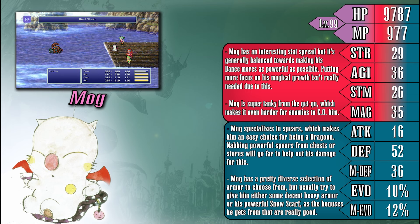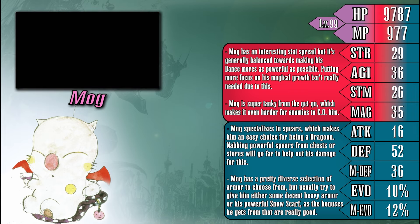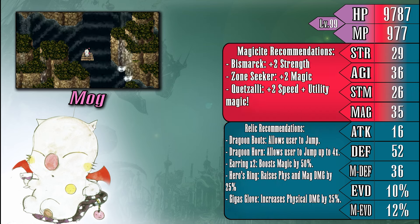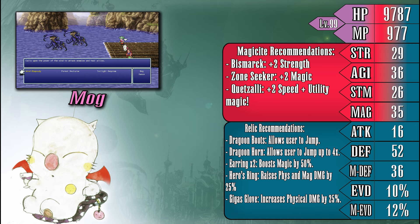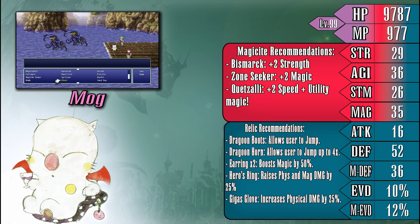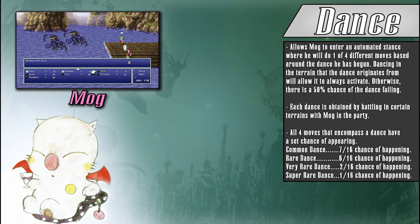Generally speaking, Mog's role in the party really comes down to whether or not you are willing to play ball with his abilities and gear options, as they are definitely more of a factor than other characters. When discussing stat bonuses for magicite, Mog is one of those characters that can't really go wrong with any of them. If you intend for him to become a jump specialist, then strength should be your primary focus, but otherwise you are sort of free to build him as you choose. Relics are also pretty straightforward — Dragoon Boots and Horn for a jump setup is an obvious choice, with the Earrings and Hero's Ring being good options for when Mog wants to dance. Equipping the Zephyr Cloak can't hurt either, as it'll make the little guy take even longer to take down. Now let's move on to talking about Mog's special ability, Dance.